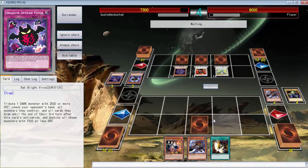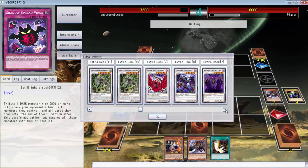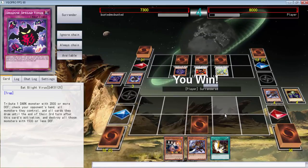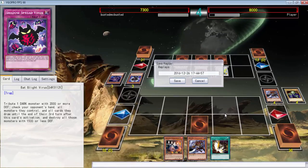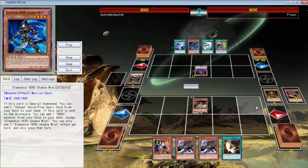We're going to take this 3000 mightily to the face. I know what we do have — we need to put something on board. He doesn't run Scarlight — that's going to be on the board, and he surrendered. I kind of want to check and see what he had down there. As I suspected, he had nothing but bluffs.